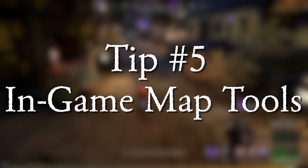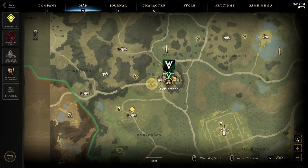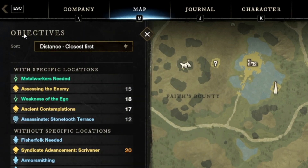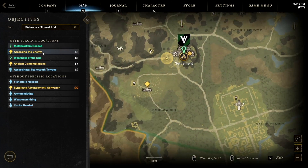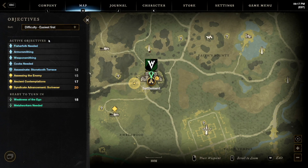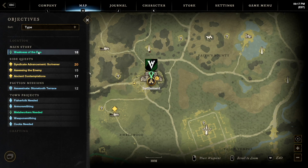Tip number five, if you don't want to use an external source, there are still a lot of helpful tools for the internal map in the game. First, there's the easy quest finder. You can click over to your quests and it'll give you a drop-down list of everything you've picked up so far. If you're wondering where on the map a quest is, you can click on it and it'll take you directly there, centered on your screen. You can also sort your quests by distance, difficulty, territory, or type — main quest, side quest, faction quest, or town quest.